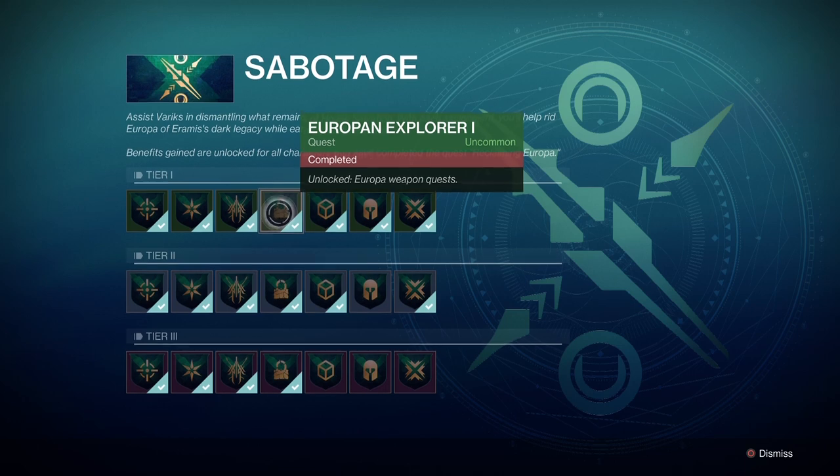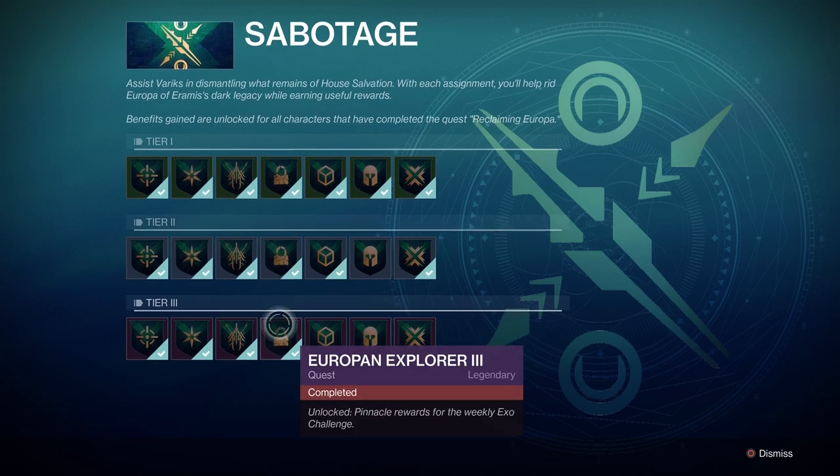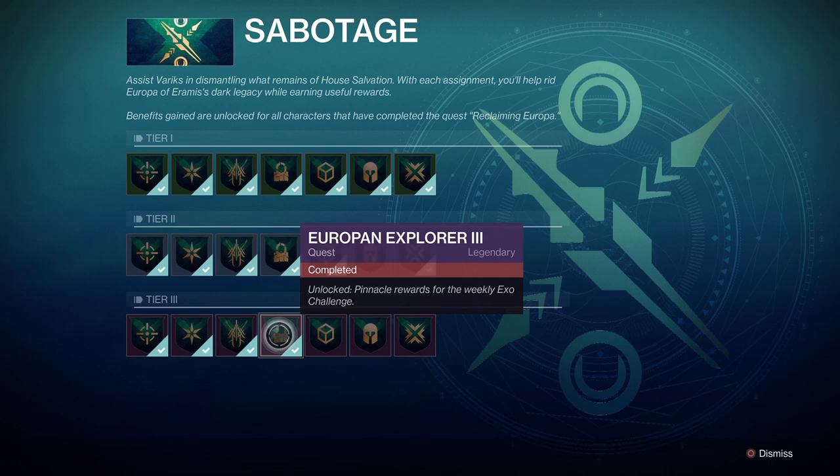Go and see Variks and have a look in the sabotage section of his screen. One of the buffs you can buy is the Europan Explorer. What you're looking for is number three, which converts the reward for the EXO challenge from a powerful reward into a pinnacle reward. Bloody well worth doing, so make sure you do that before you start.